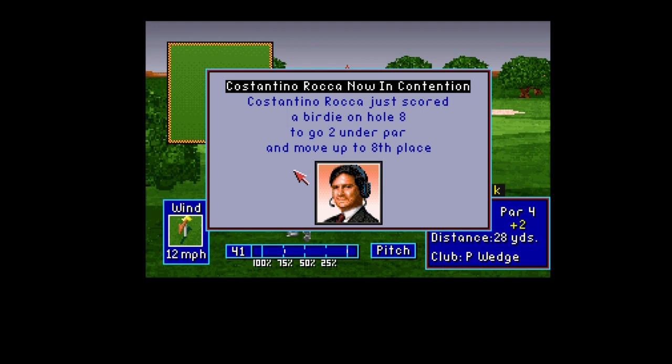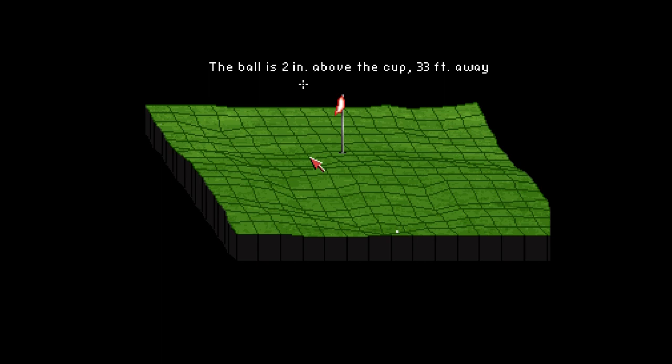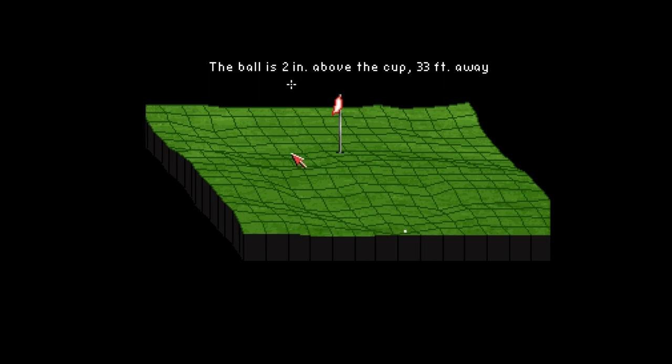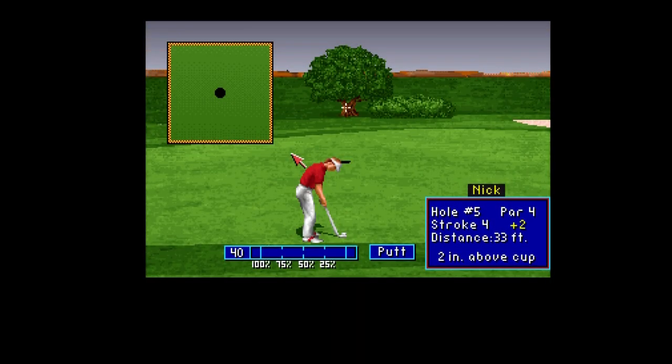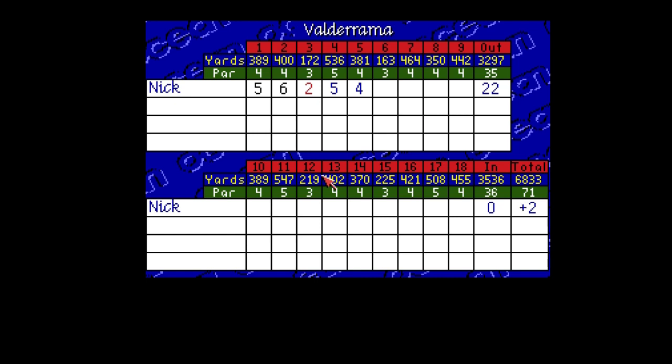Costantino Rocca's having a good game - he's gone into eighth place after a birdie. This is to par the thing. Hmm - sloping one way, sloping another. I think that might cancel itself out there. 33-foot putt. Well, I've done some good rescuing putts before. This is for par - concentrate! I think it's doable. Straight - is it going to do it? Hooray! I'm a putting genius on this. And we're getting a replay as well because it's such a good putt. I think I've been a bit lucky that the greens on Valderrama seem to be quite flat.